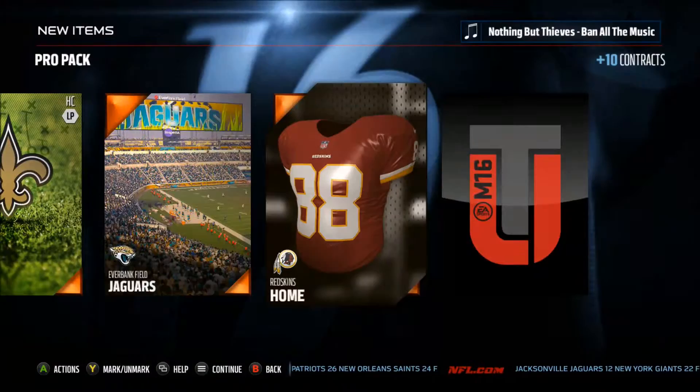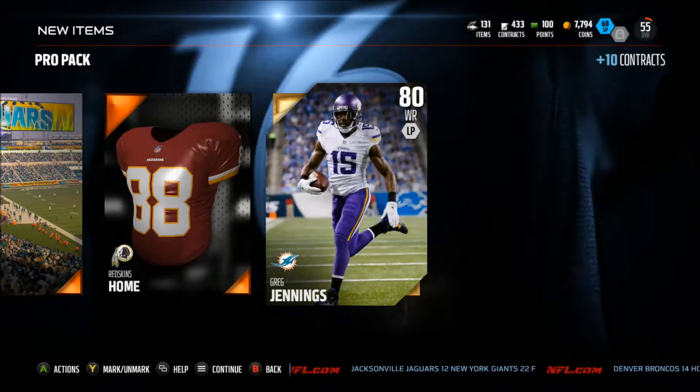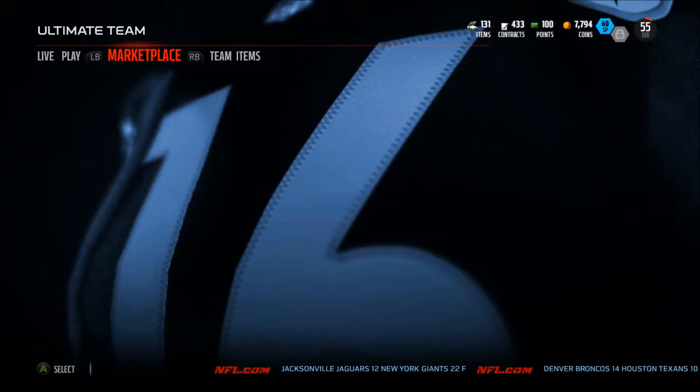Some of the captain cards were really good this year. We're going to head to the backside to see what card we get, and we end up getting Greg Jennings, who is our number three receiver — 80 overall, not too bad, 92 spec catch, 86 speed.